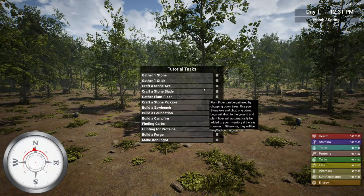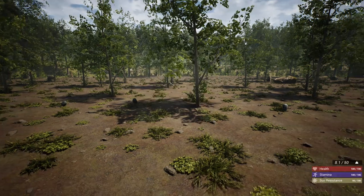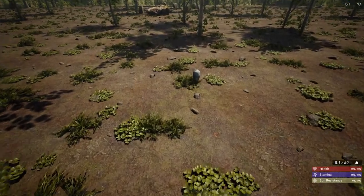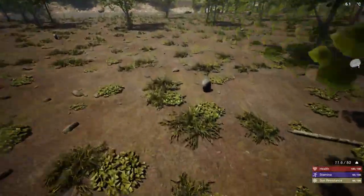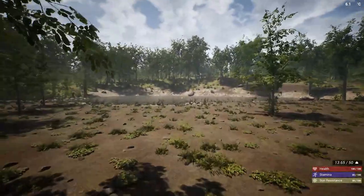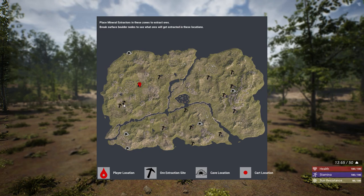The game gives you a few tutorial tasks to start off, and if you hover over them it gives you a little description. So we're going to start by following that — picking up small stones and sticks. If you press M and look at your map, you're always going to start in this section. You'll have a town to your west, and you'll see these little pickaxe icons indicating mineral extraction sites, which I'll get into later.